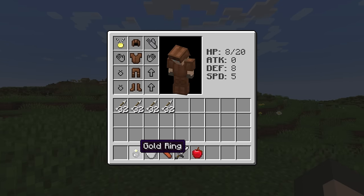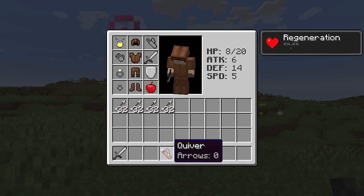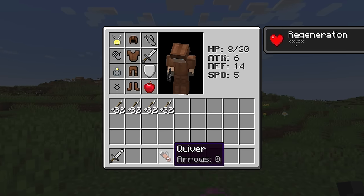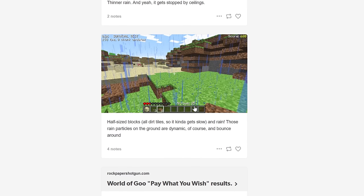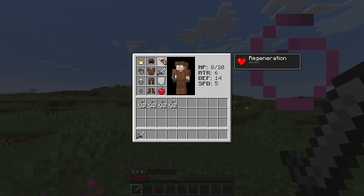I still think it'd be kind of cool to have more equippable slots with specific items that go into them, especially items that offer passive effects like the regeneration from the apple. And it would be so cool if the quiver actually worked in the game — the texture was in the game files, it was just never added. And in old screenshots of the game, there used to be an arrows UI that showed how many arrows you had in your inventory. That's the perfect solution, and it would be such a space saver.